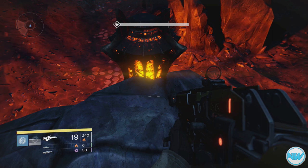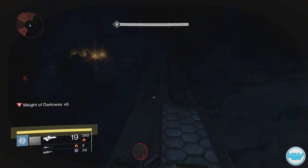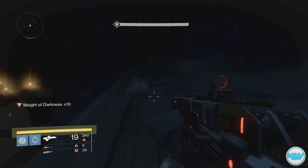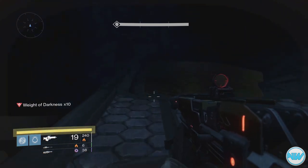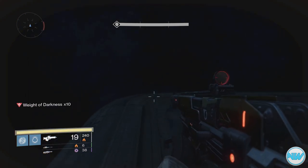After you reach the second lamp and it explodes, you will get launched onto this platform. This platform is just another area — I'll speed it up here. You will have a lot of the Weight of Darkness so you will move very slow, that's why I'm speeding it up. You just want to keep following this path; it's pretty much taking you back to the beginning area except you are a level higher.